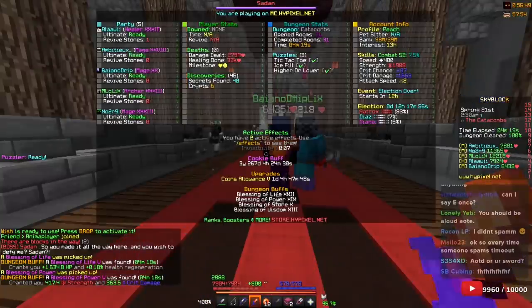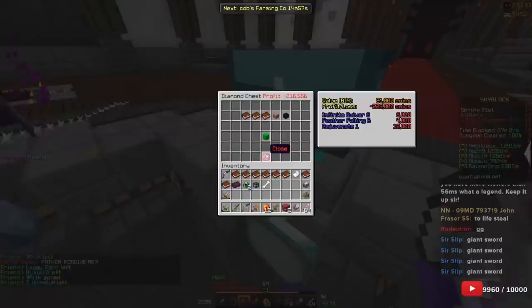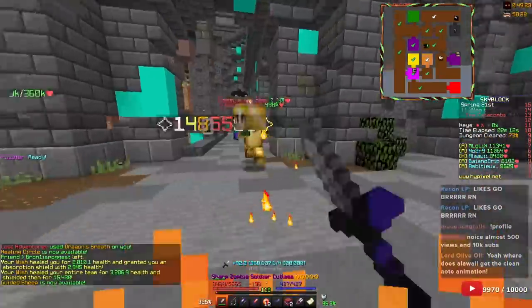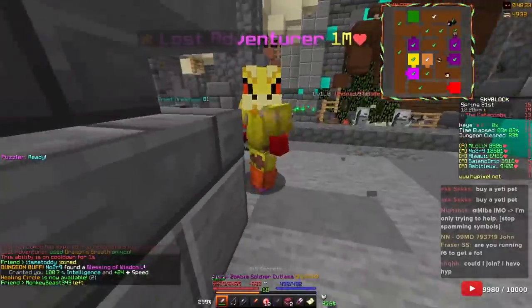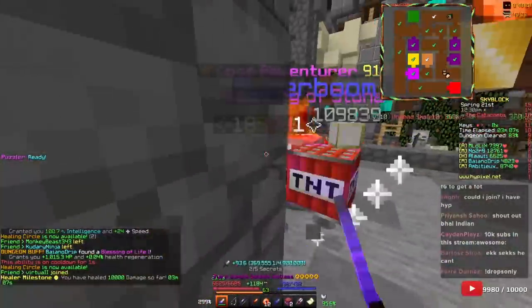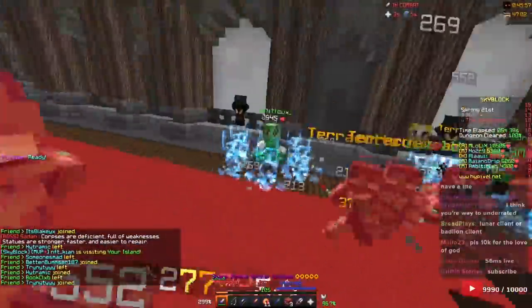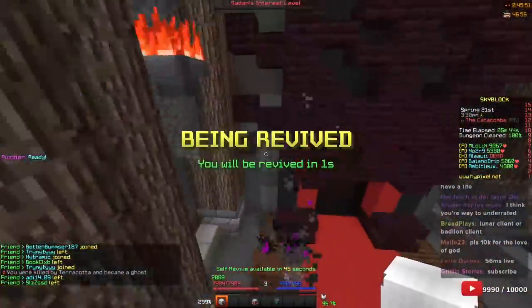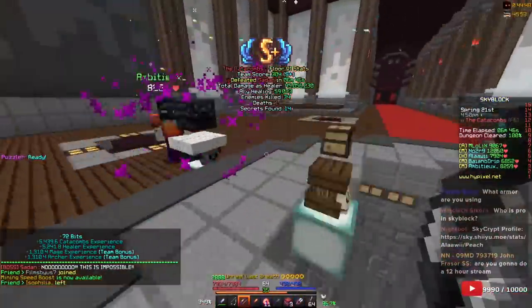So close to getting that chest. Nothing. What about this one? More nothing. Where are the boots? Give me boots — I'll take boots. I don't know if I can kill this though, maybe I should leave him alone. He's so close to dying — yes, let's go! I actually don't get the Terracuts. Sometimes they do damage, sometimes they don't — doesn't make sense. At least one drop — come on game.